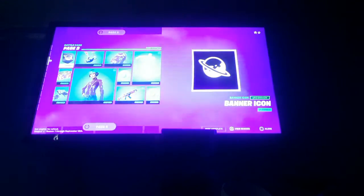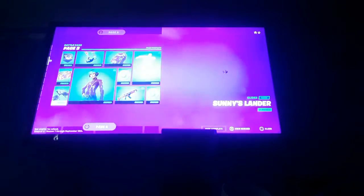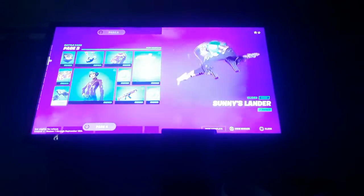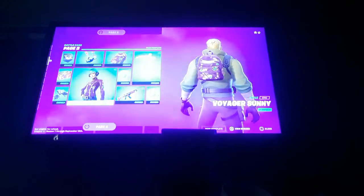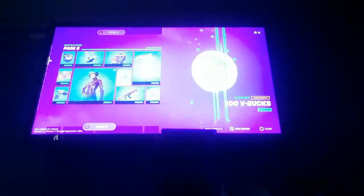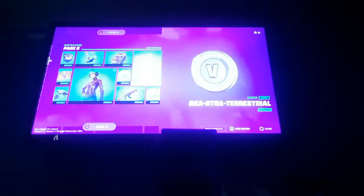We got another banner icon, another loading screen, Sunny's Lander glider, another contrail, the Bat Bling Patch Pack, VBucks, another wrap, some more VBucks, and an emote.